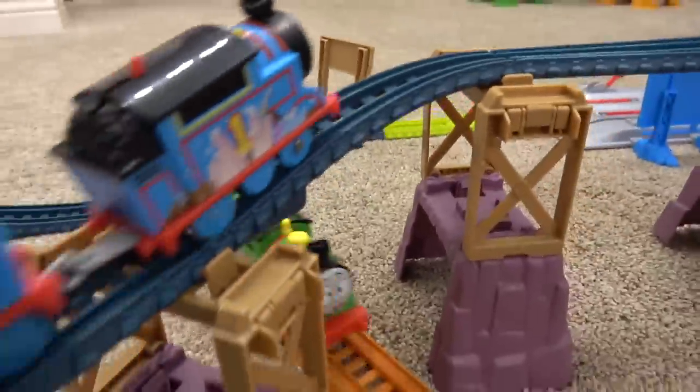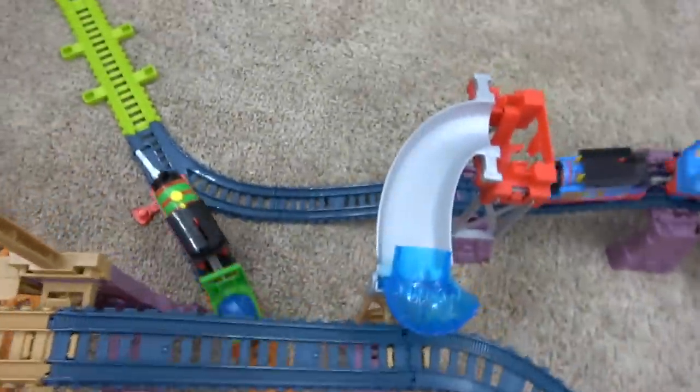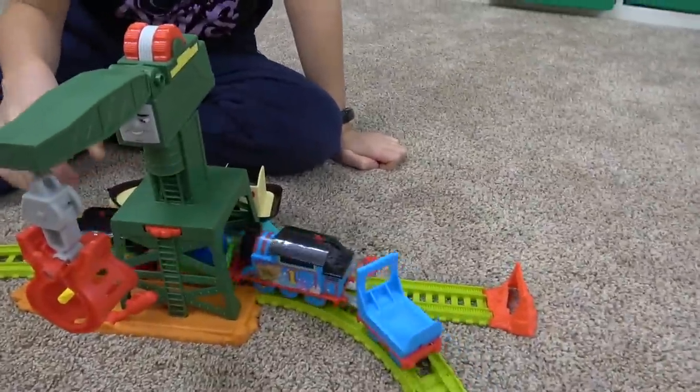Percy come down — Percy's going to take all the crystals away from Thomas the tank engine. Gets it in the second one. Here he comes — which one's gonna make it? Will there be a malfunction at the junction? It looks very close, but Percy pulls ahead of Thomas the tank engine, stops at Cranky, and Thomas pushes him out of the way. Good job, Thomas!